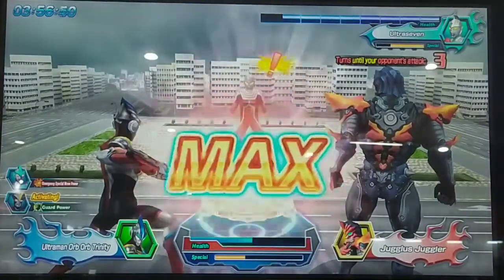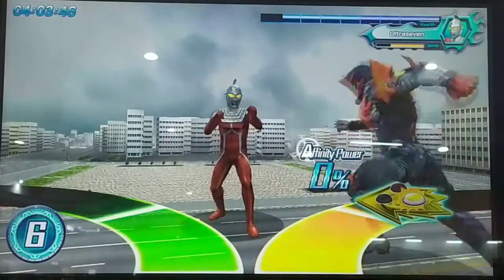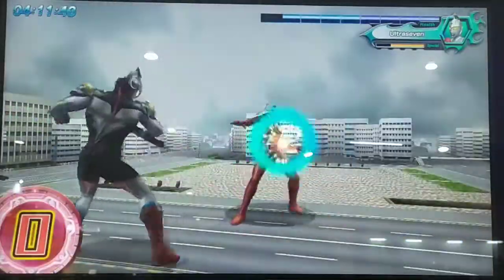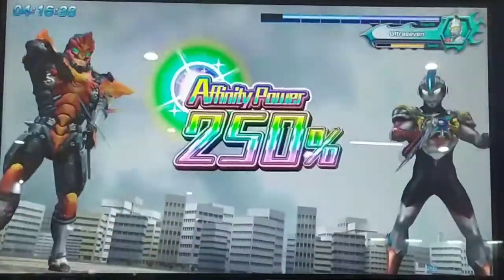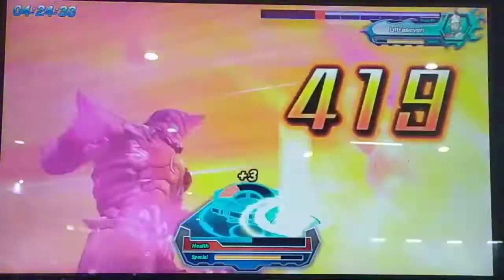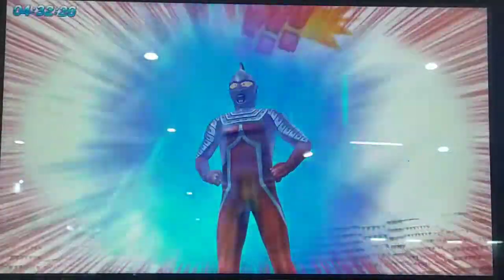Your opponent is filled with fighting spirit! Affinity Combo activated! Here we go! Now pull off a unison attack! Nice combo! Your opponent is about to go all out! Great combo! Looks like your opponent is about to go all out — releasing their full power!